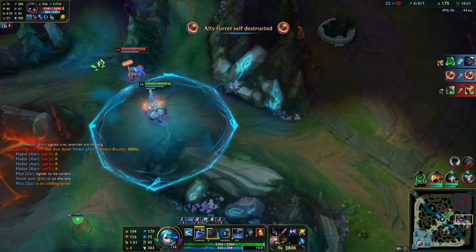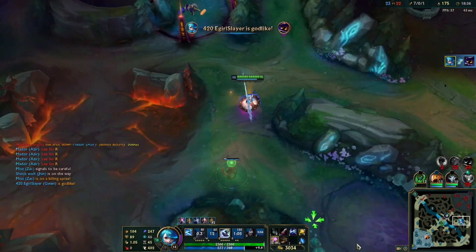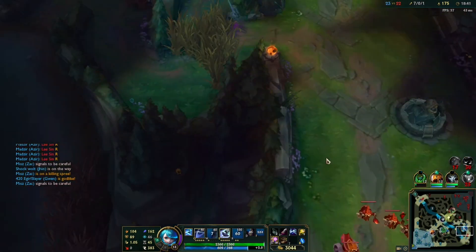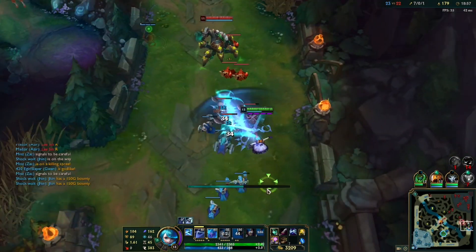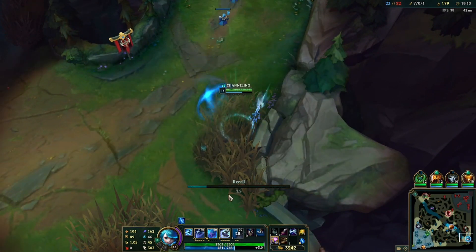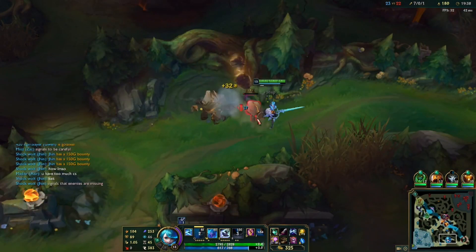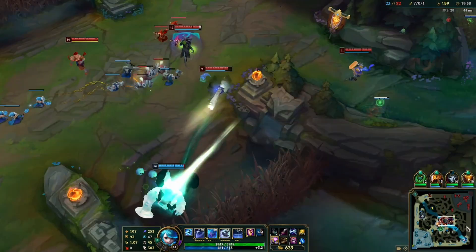While I was farming I noticed that Viego is coming through the jungle. I decided to ignite him and burst him down with my spells. I managed to get the kill on Viego. That meant I could proceed ahead and get some more CS. I could see that Viego was not alone, so I decided to recall and go back to base, and then come back to top lane and get some more CS.